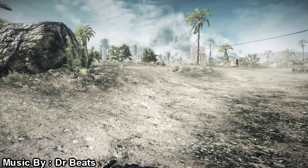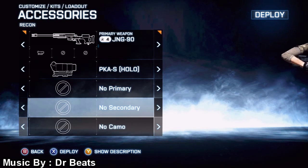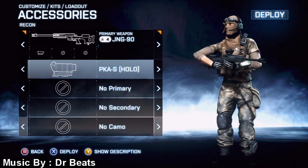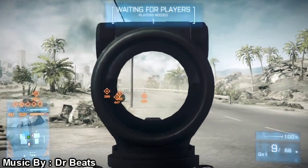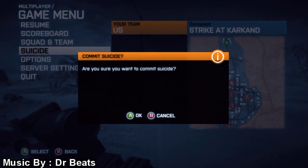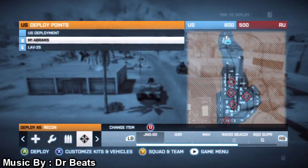To unlock the JNG-90, you have to have the Close Quarters DLC, and you must unlock the M417, which is the very first sniper rifle assignment, before you can even start the JNG-90 assignment. Once you're able to get to that assignment, it will ask you to do two things: get 50 kills with a sniper rifle, and win three rounds of Conquest Domination in the Close Quarters DLC map pack.